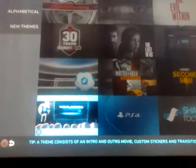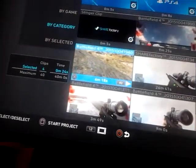You'll go to New Project. Pick whatever theme you want. For the purpose of this video — as you can see, I have clips here.